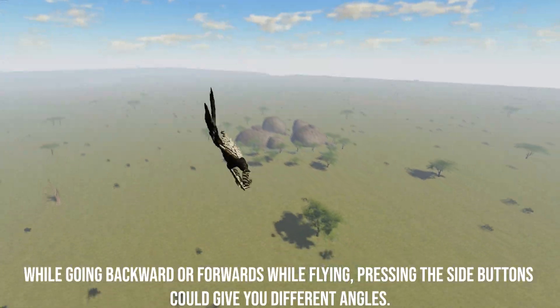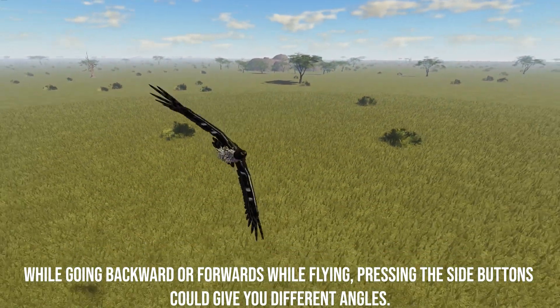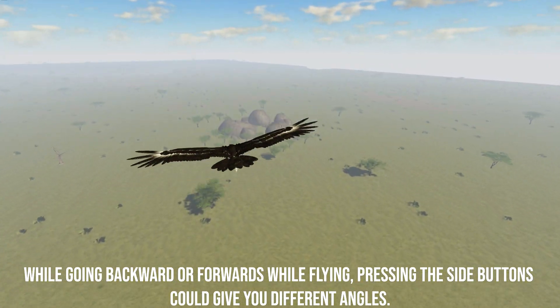Are you going backwards or forwards while flying? Pressing the side buttons gives you different angles.